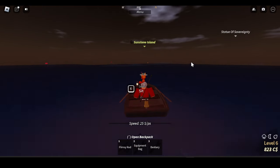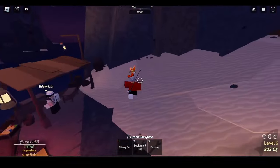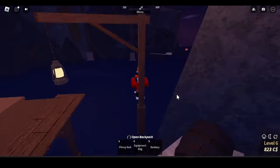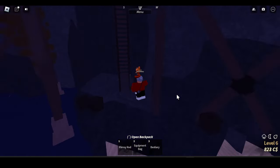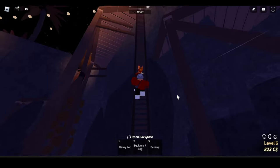Once you guys make it to Sunstone Island, you want to go right behind the ship merchant right here. Keep going straight and you will see a ladder going up — you want to climb that ladder.